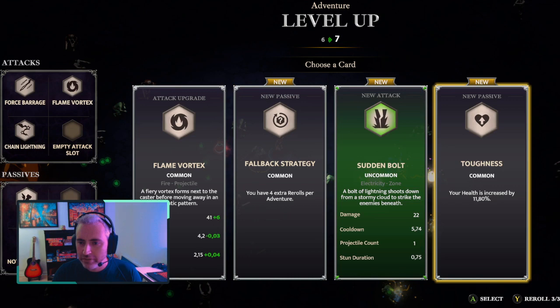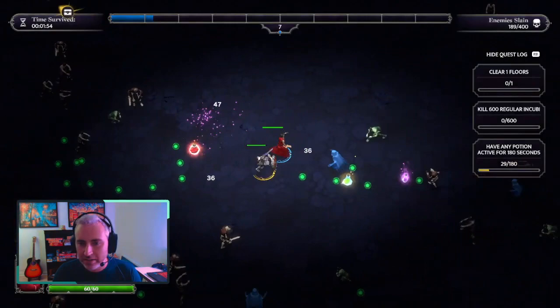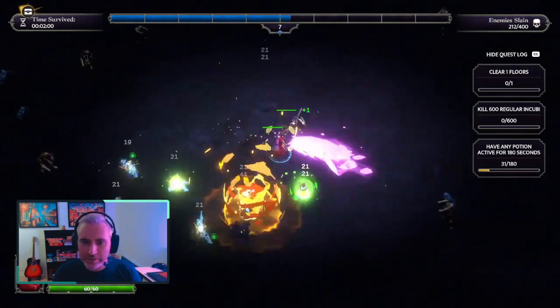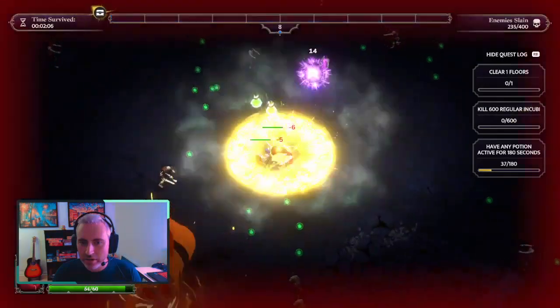Fallback strategy, toughness, and sudden ball. I think I'm going to take fallback strategy here, just because I've looked at a lot of the streamers already that started streaming the game, and not that many are using this. I'm going to show you why it's good. This is going to give me re-rolls in the adventure. But every time you level up, you get those re-rolls — a select — and from time to time you get another fallback strategy, which in the end gives you even more rollbacks. It takes one of the passive slots, but it does give you a lot of choices and faster leveling.